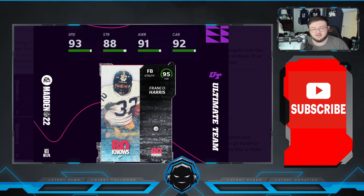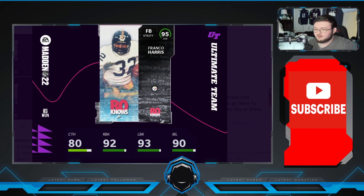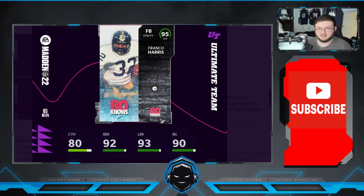We also have Franco Harris, who made the immaculate reception, with 93 speed, 88 strength, 91 awareness, 92 carrying, 80 catching, 92 run block, 93 lead block, and 90 impact block. This card is looking absolutely glitchy as all heck.